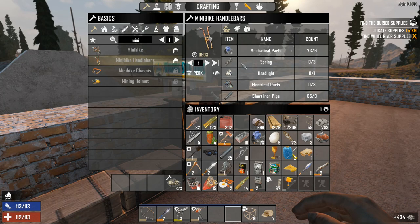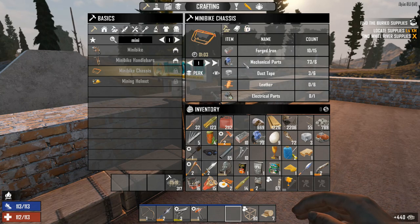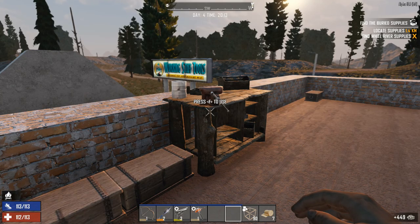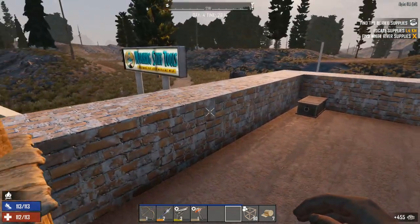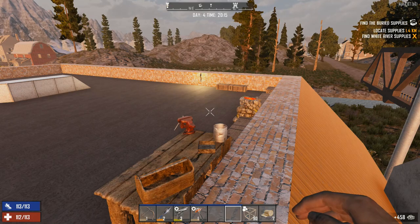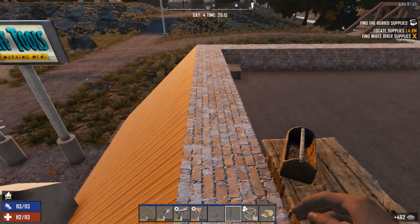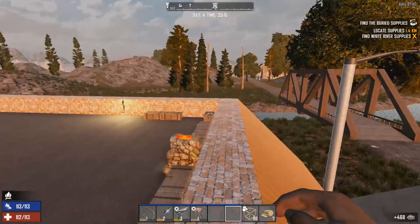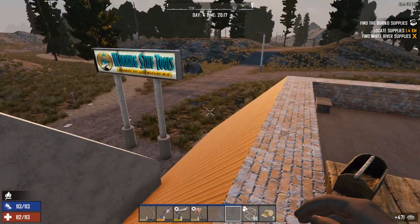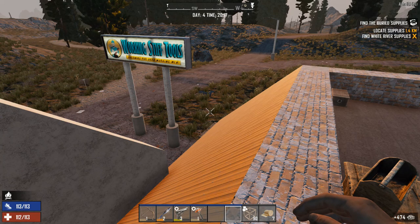Let's check on the minibike — we should have everything we need to make it, minus the forged iron and the duct tape. We'll probably have to make up some more glue but that's alright. We've got that going, we've got this going. Minibike, cement mixer, got the airdrop. I guess I'll be back after the forge makes us some forged iron because I think that's all we're waiting on — forged iron and a level up.